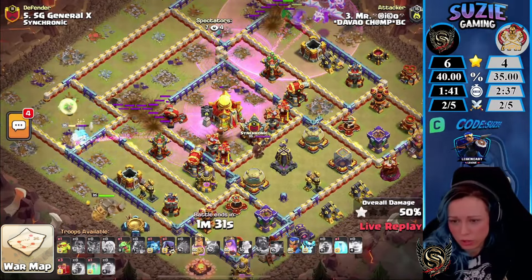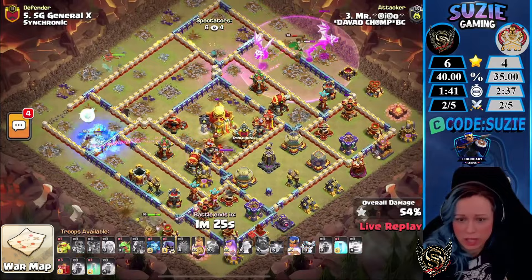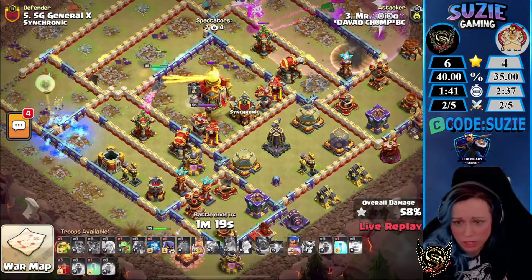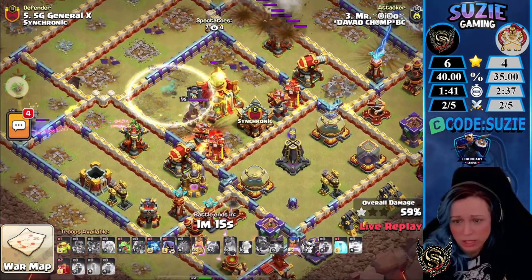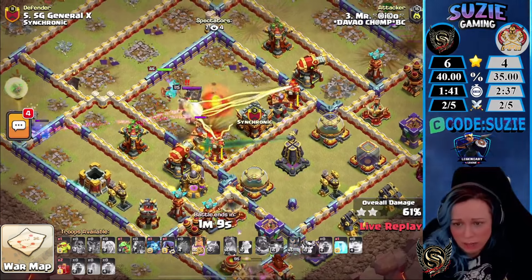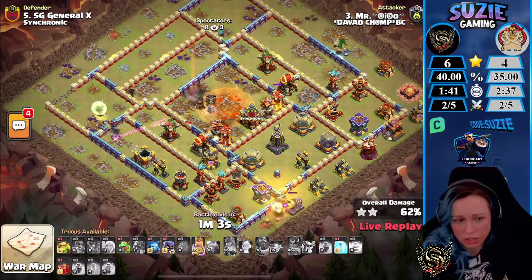Luckily he still has the Royal Champion so he could try to send the RC here. But right now the E-Dragons are outside the base. The Queen is stuck on the Ice Golems. Can the Royal Champion take down the Town Hall? There are two Minion guys guarding it. He's using the Invis on the RC plus Skeletons to distract around. The RC uses her ability, luckily taking out the Town Hall — but as you can see, it's going to be another hold for Synchronic.